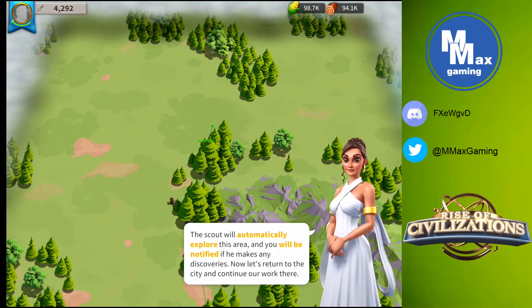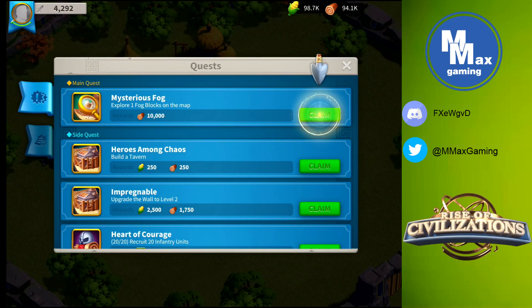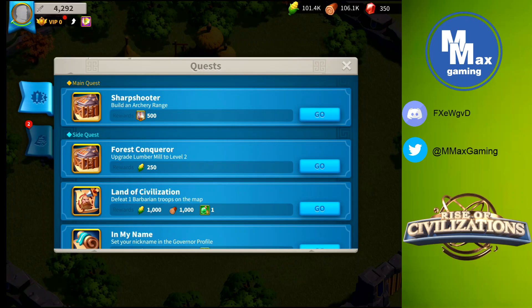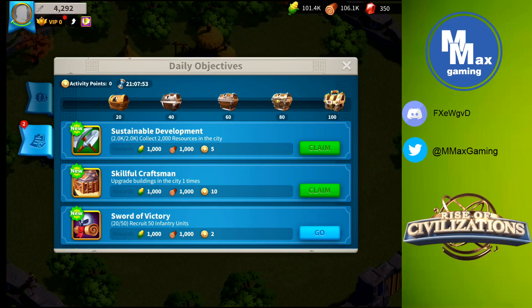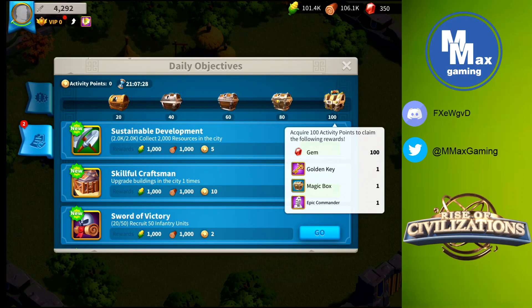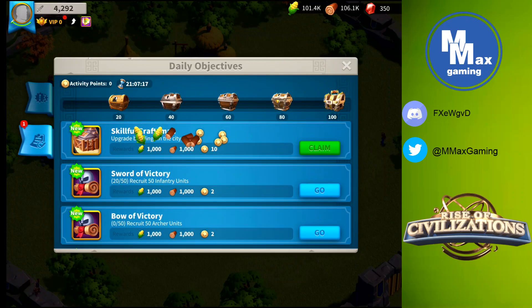Back to our quests - I'm going to claim all these. You have a main quest and side quest; the second tab is your daily objectives. You want to make sure that every single day you complete these. The chests at the top contain extra items once you reach a certain number of points from the bottom section. The third chest at 60 points has a silver key, which is really important, and the fifth chest has a golden key and gems - the highest level of currency in the game. We want both of those, and all we have to do is complete daily tasks.